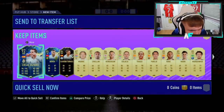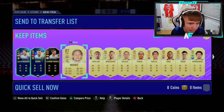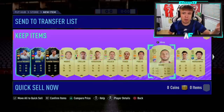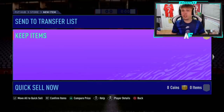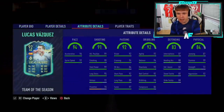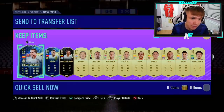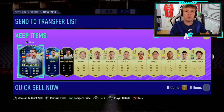Ferran Torres inform behind him. Number three walkout. A lot of 85s - this is a massive fodder pack. That Vazquez is a very, very nice pull. A lot of 85s and 84s behind. Team of the Season Vazquez - big dubs to kick off these new Icon Swap packs.